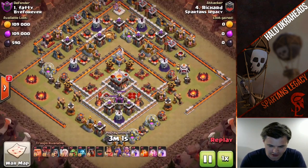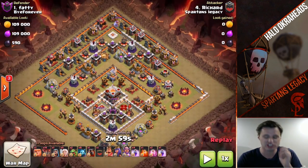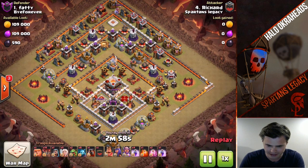What we have here is a beautiful Town Hall 11 3-star. Now this is on a ring type base. You see these — this is an old meta, this is against Buy Forever, but old meta here.